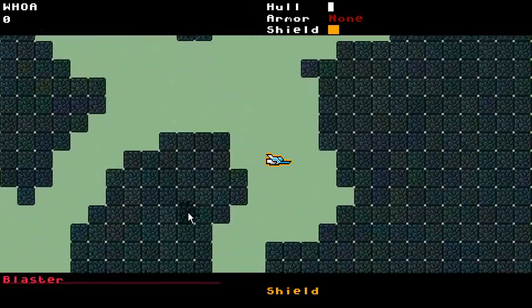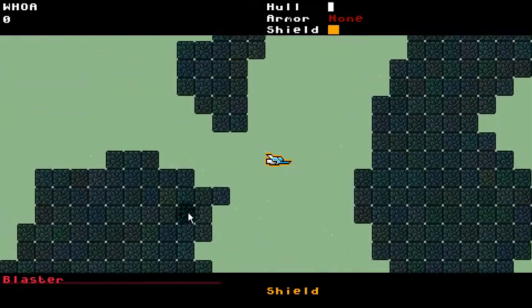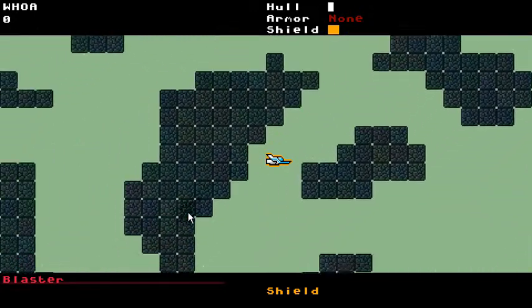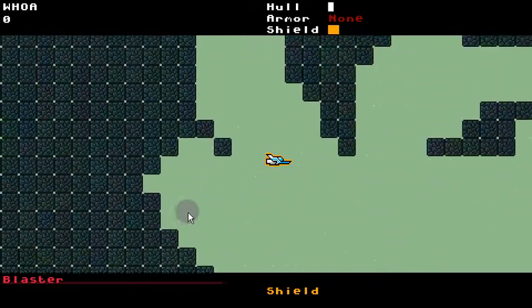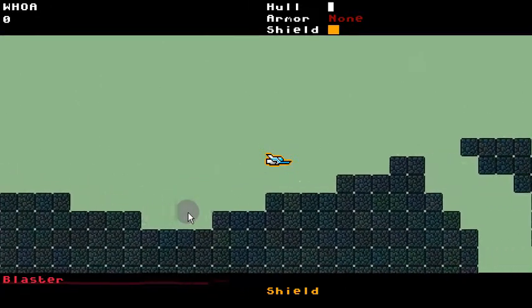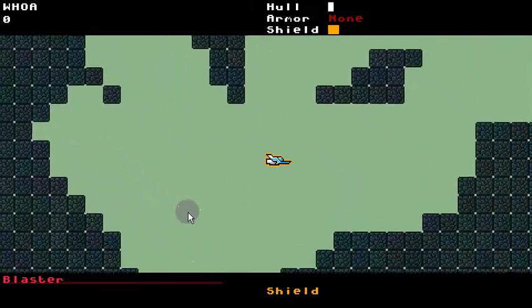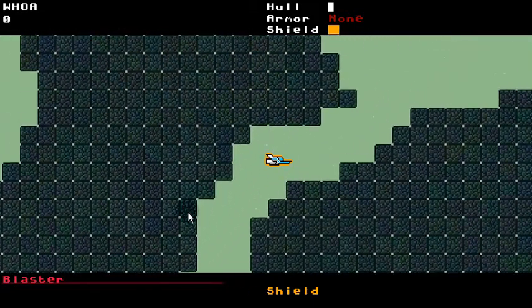This is kind of a first-draft tunnel-making code. In some ways it's neat, and in others it's completely whack. I'll tweak it. It's going to need backgrounds — right now we've got stars behind us, which is kind of silly. It should have a background that makes it look more like you're actually underground.